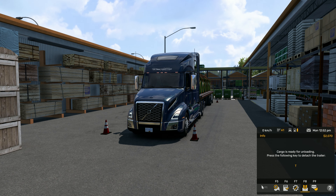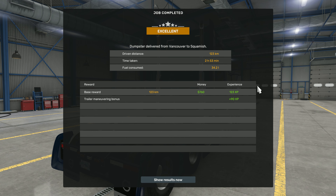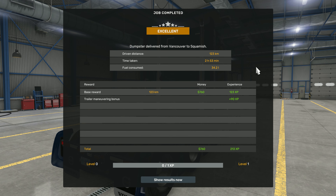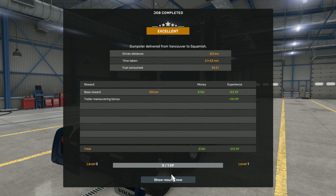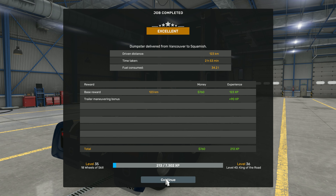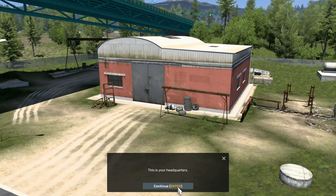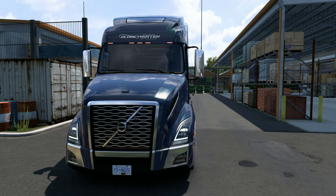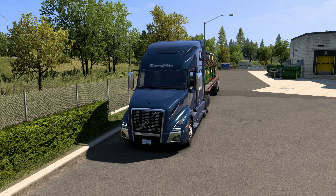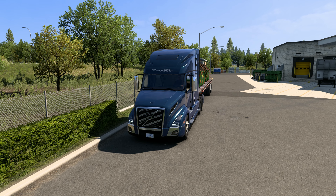We made it — our first journey as a fleet driver here in Canada. We got an excellent rating. We drove 123 kilometers and it took us just under three hours. We made 760 bucks and we've even got our own headquarters down in Vancouver. Anyway, that will do us for today. Thanks so much for watching, and most importantly have an excellent day — until the next one, take care.